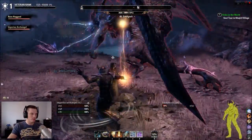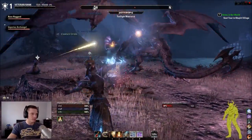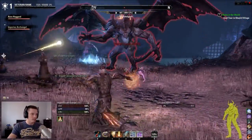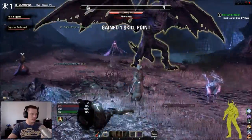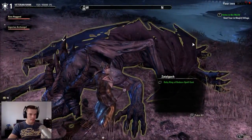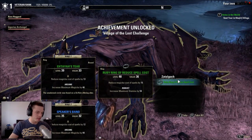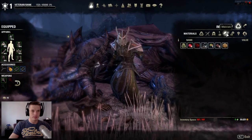He just seems to be concentrating on my clan mate. Now he's concentrating on that other one. Now he's on me. There we go — skill point gained!